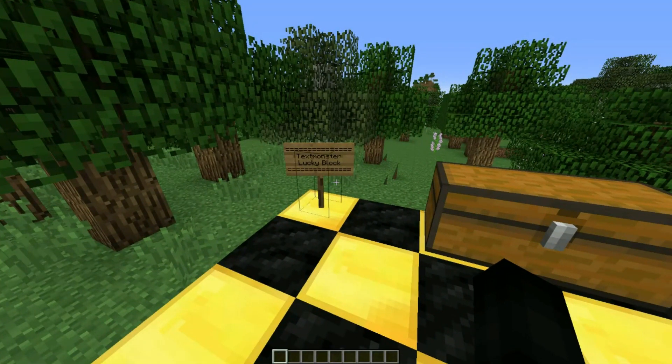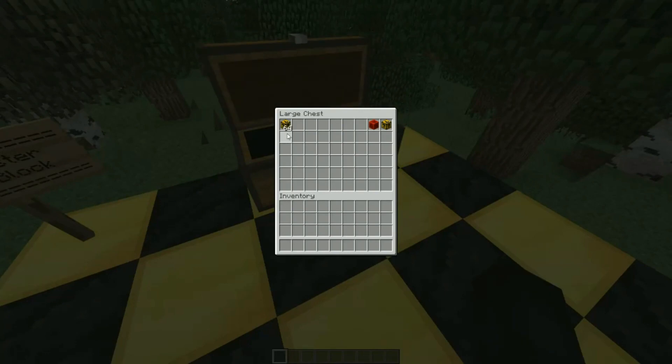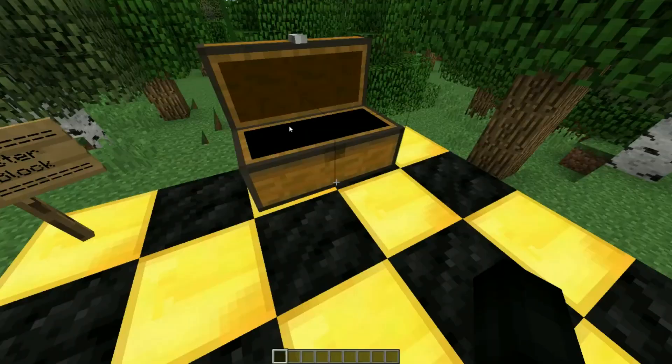I have no idea what 'text monster' actually means, but I guess we're going to find out today. Now, the recipe — I couldn't get Just Enough Items to work with this; it's really buggy on 1.8.9. But how you craft it, I believe it's a furnace — or it might have been a dropper — one block of coal, and one block of gold. It makes more sense to be a dropper, but that's what you need.